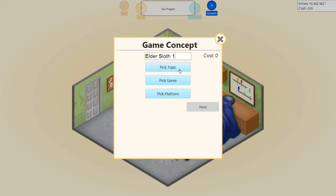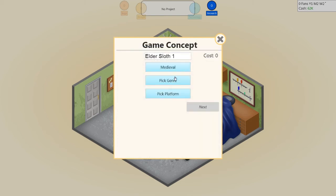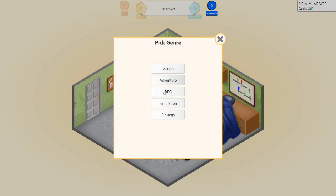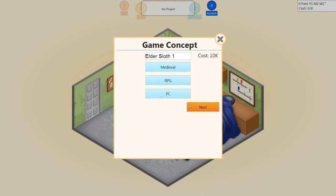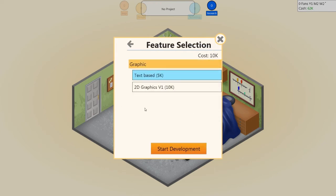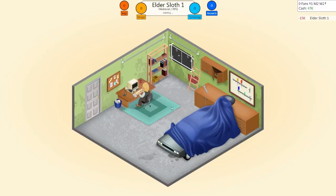We've given our name. It's costing nothing to make right now, so we're going to pick a topic — medieval, of course. Then the genre is role-play game, the platform is dedicated PC — PC all the way! And for graphics, we're going to go with 2D graphics. It'll cost a little more, but it'll be worth it because the gamers are going to be like, 'Whoa, Elder Sloth One is the best-looking 2D game we've ever played.'